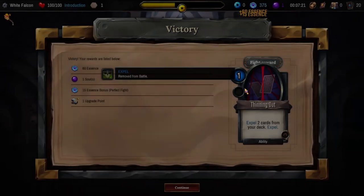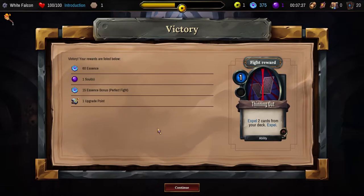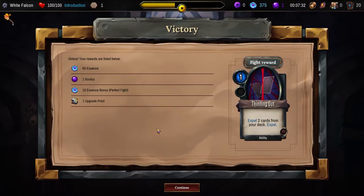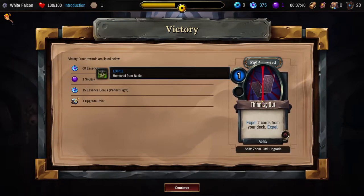Perfect victory! Getting some of it. Victory — your rewards are listed below. 60 essence, one soul, 15 essence bonus for a perfect fight, one upgrade point, and we can expel two cards from our deck.